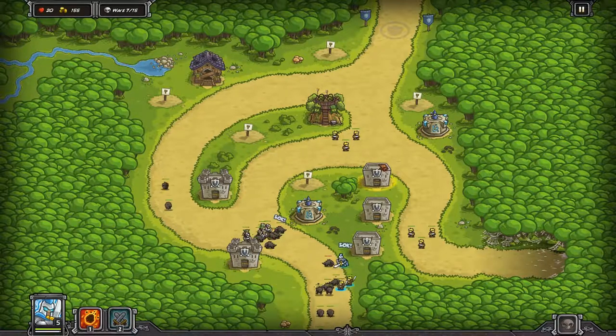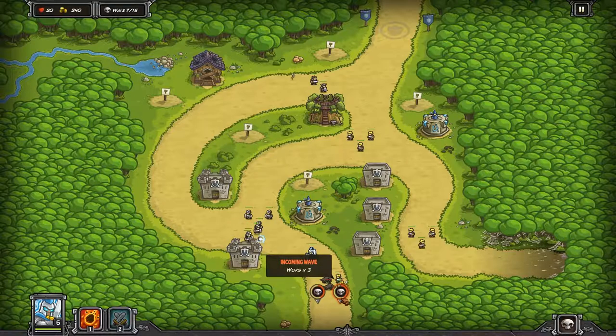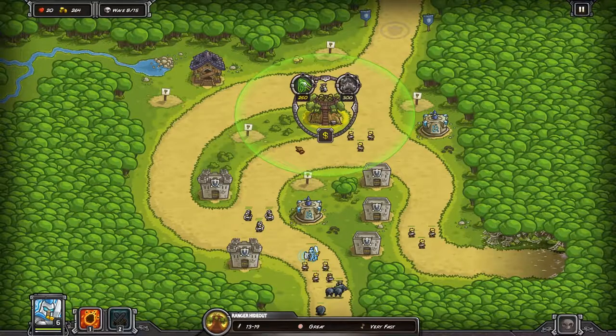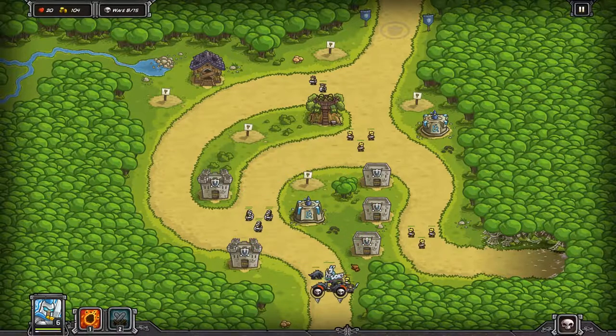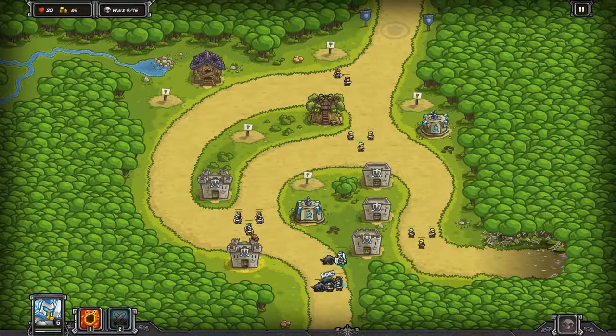That's not good, not good at all. I'm just gonna need that — how does it work? Let's see: fast speeds that can dodge melee attacks and resist magic attacks. Okay, magic resistance, can dodge melee attacks, very fast speed — so I guess you need archers for them. I want you guys to fight together, it's not that hard. Badly lost that one — reinforce! Not engaging together.